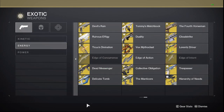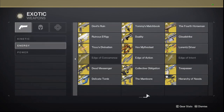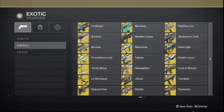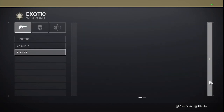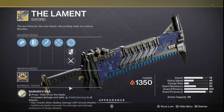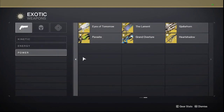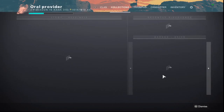For secondaries, stick with Legendaries more. Divinity is good if there's a moving boss. For power weapons — Anarchy, 1K Voices, and Gjallarhorn. Lament is one I didn't mention — it might be amazing if there are super close encounter bosses, kind of like Atheon-type encounters. Maybe Parasite too. Lament and Parasite are probably going to be your best friends in burst, super-burst encounters.